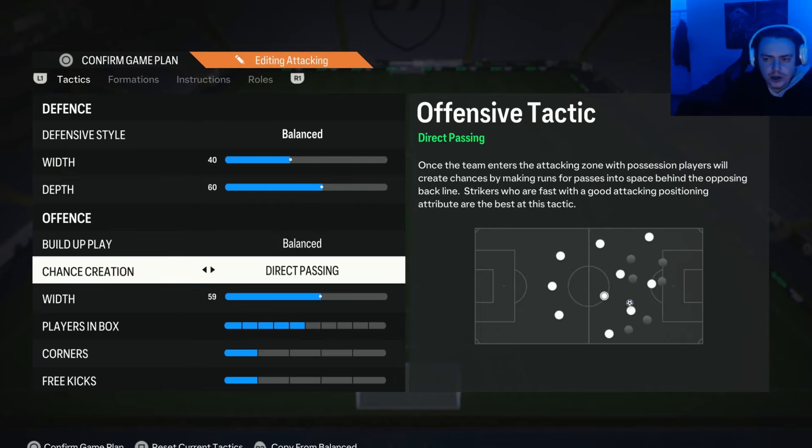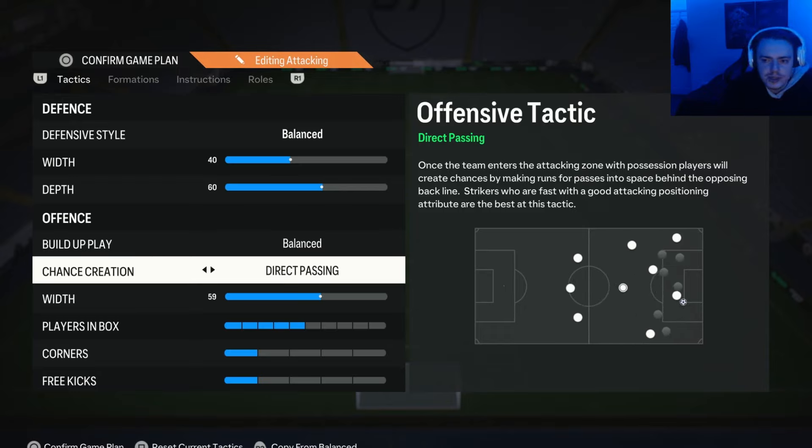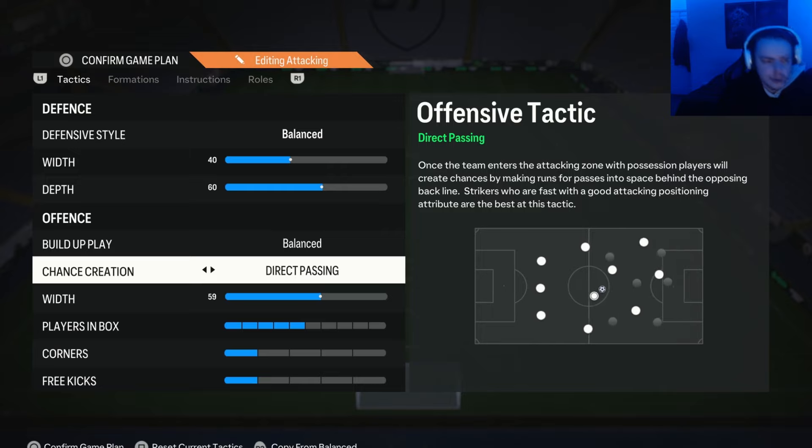For the chance creation, we have this on Direct Passing. I think this is the most important setting, because it's the only setting which will allow you to break through those park-the-bus defences. When you use Direct Passing, your attackers will commit runs forward, the defender follows that run, and then once the defender has over-committed, the attacker tracks back so you can cut back to them. Your attacker will also often bunch up against opposition defenders, making it easy to isolate a specific player and take them on in a 1v1 scenario. Direct passing — very, very good.